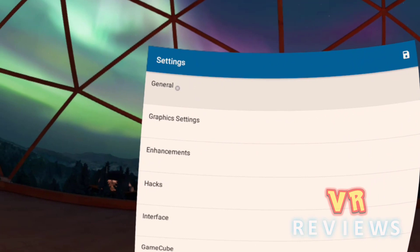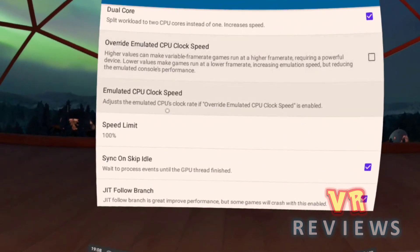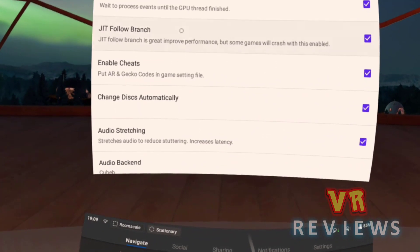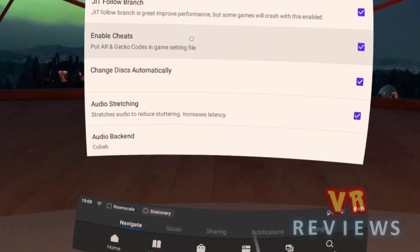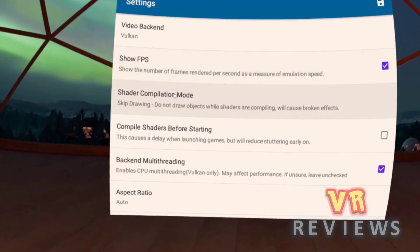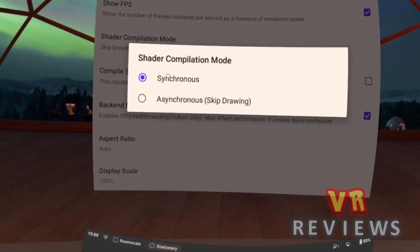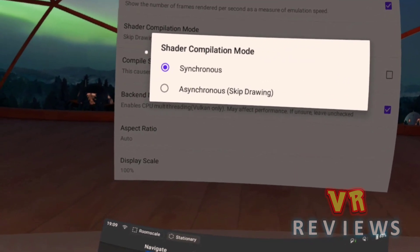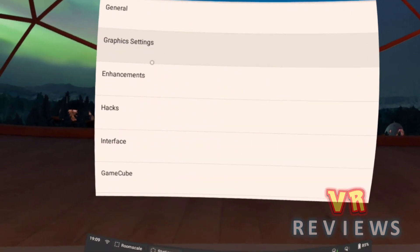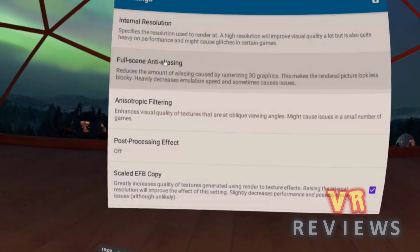Now I'm going to take you through the settings I have on this emulator. I'm not saying these are the best settings, but I found them to work for the games I've been playing. It's well worth checking out other forums and videos to get a better idea of what these settings do. I'm not an emulation expert — I've just got this from looking at the internet and finding out what worked for a lot of people. There's a lot of differing opinion out there, so sometimes it comes down to testing out games and different settings for yourself.